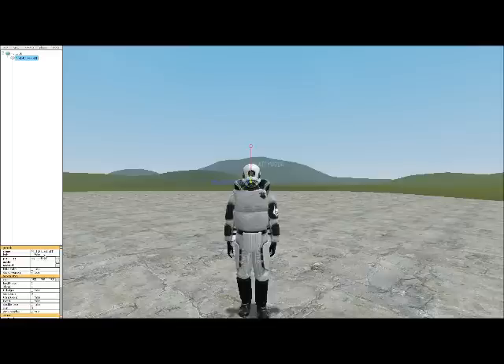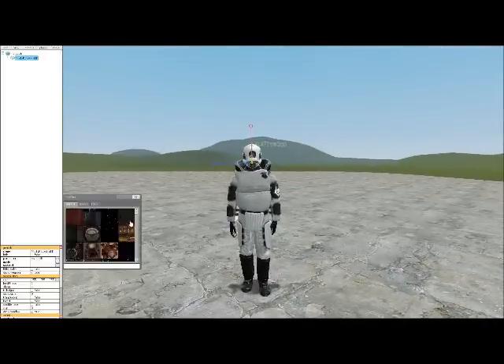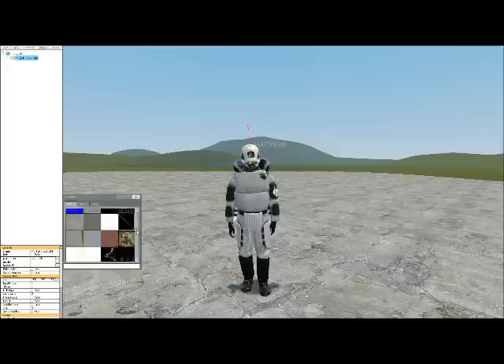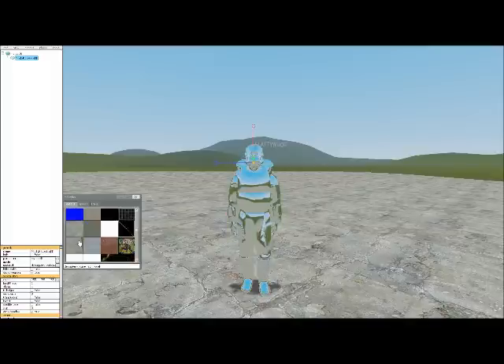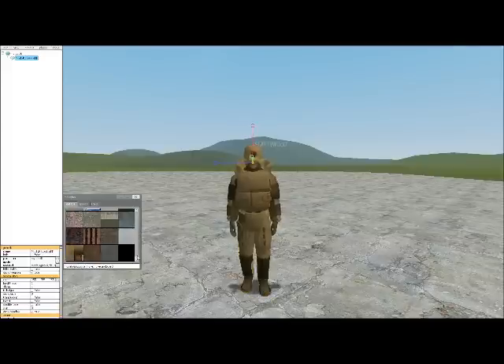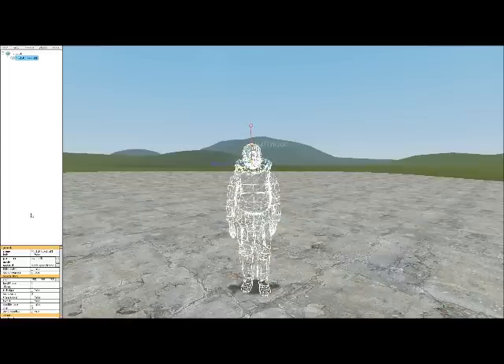Entity. Now if I want to make my body a different material, just click Material. One of the materials that I specifically like with this is the wireframe - looks very cool, futuristic. But you can do any sort of material for this - you can make yourself invisible, you can make yourself non-invisible. There's a whole different range of materials that you can choose. I'm just going to choose that.